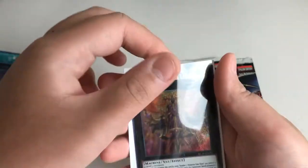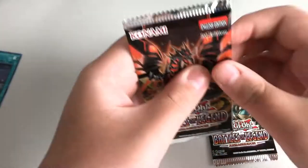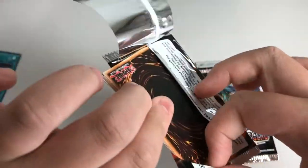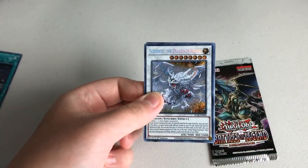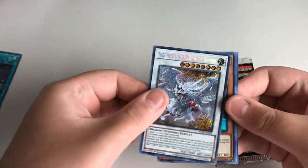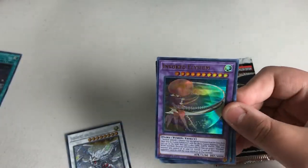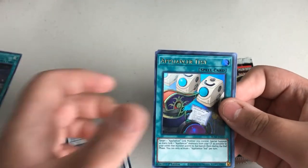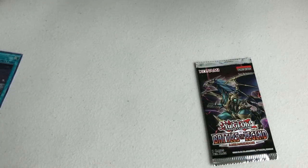So we're down to our last 2 packs here — let's see what we can get. Ooh — Judgment, the Dragon of Heaven for a secret! Steam Synchron, Invoked Elysium, Appliance Test, Firefist Lady. Okay, cool.